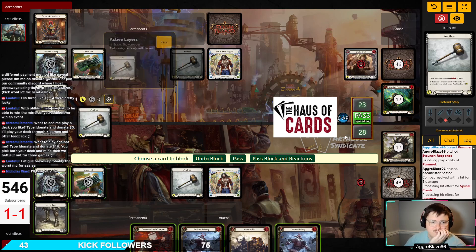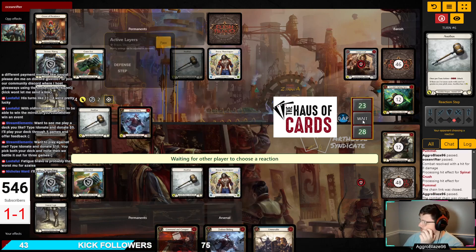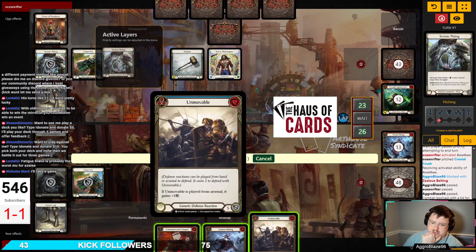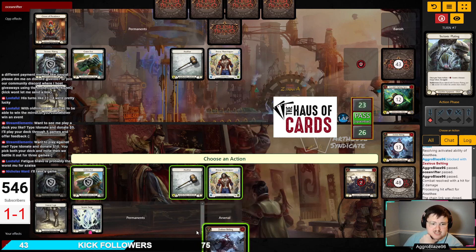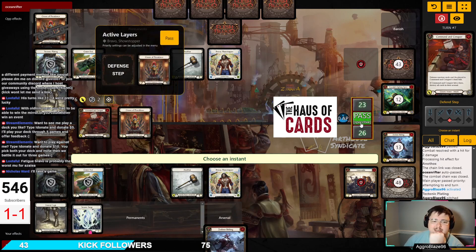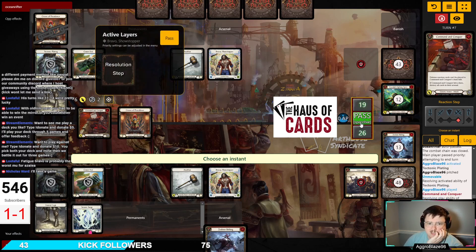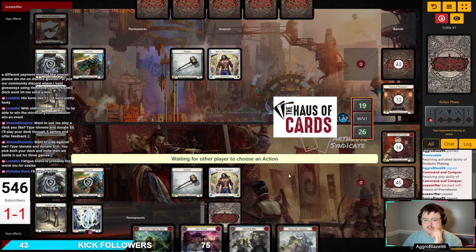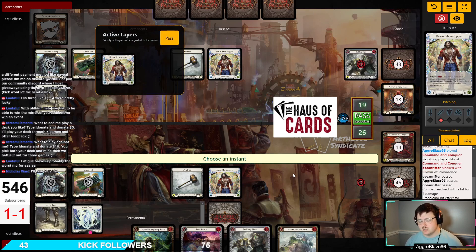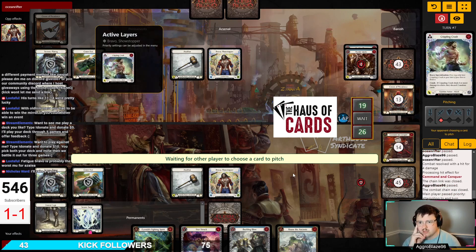This might be one of the worst hands I've ever seen — I feel like that's the second time I've said that tonight. I don't know if that's me being dramatic, which is very possible. We can set up a Zealous Belting in our arsenal to try to have a bigger turn. We just put our 14th card into our deck, and the start of our fourth hand is a blue Unmovable.